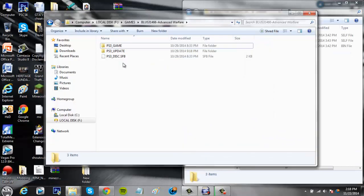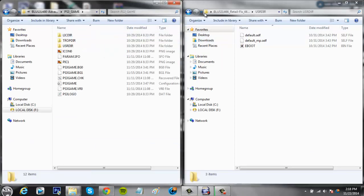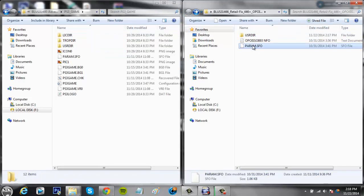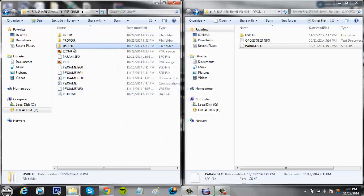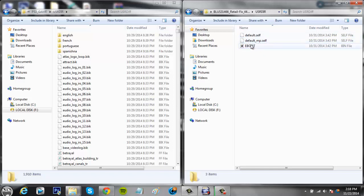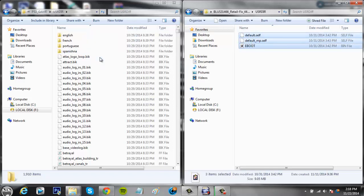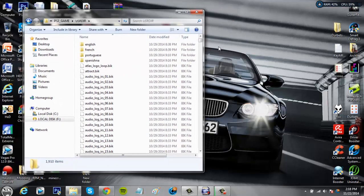Put this to the right side of your screen, then open your actual game on your external hard drive. Go into 'PS3_GAME', find 'param.sfo', drag it in and copy and replace — I'm not going to do it because I've already done it. Then go into 'USRDIR' and drag all three of those files in there. It'll say replace all, and once you've done that you're ready to go to your PS3.